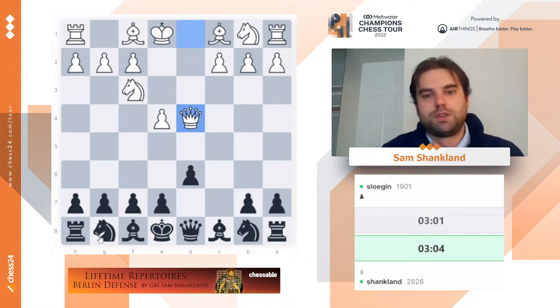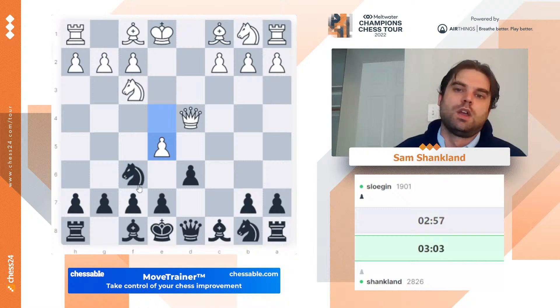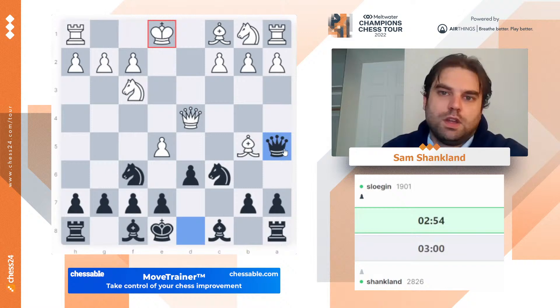This first game against Slow Jin, I'm playing my classical Sicilian repertoire. He's played Qxd4, which deviates from the main lines, but I'm quite happy with this move, knight f6. I like this move order more than playing knight c6 first. I actually played this position with black against David Anton in Prague. Here he plays e5, which forces us into this direct variation, but I think it ends up pretty well for black.